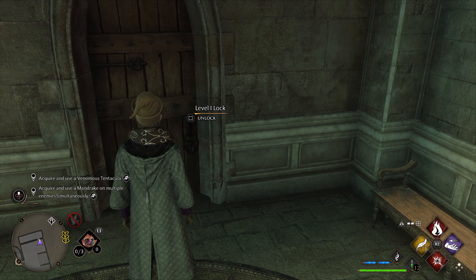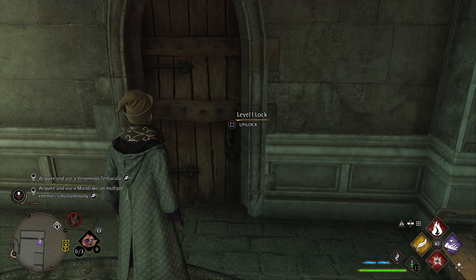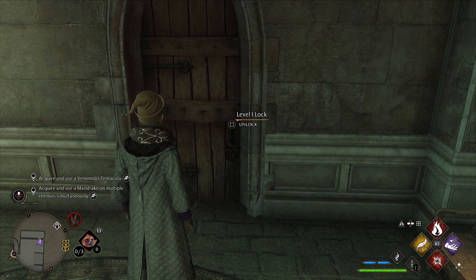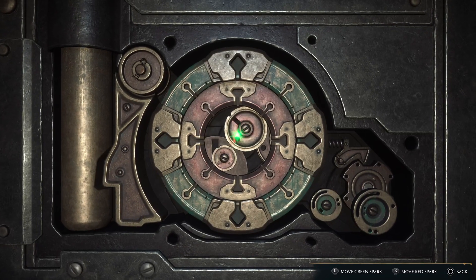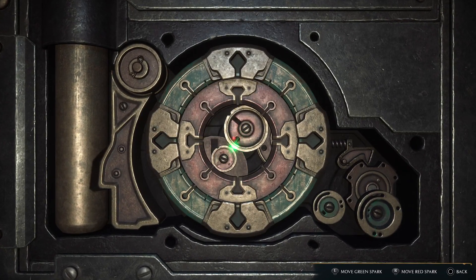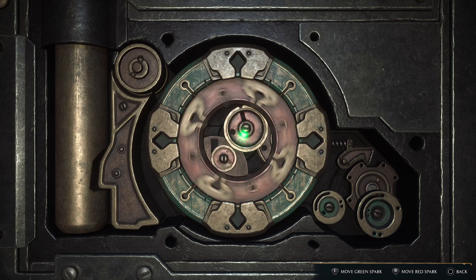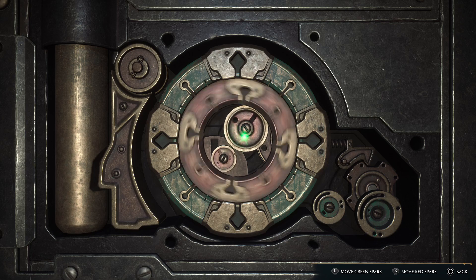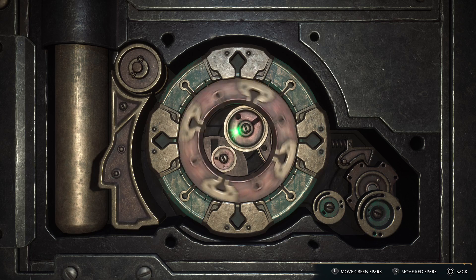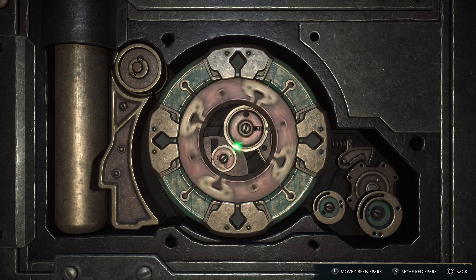Welcome back to Hogwarts. We have a locked door in front of us here, and for anyone who's just unlocked the Alohomora spell, you're probably wondering how does this mechanic work. I've seen lots of lock picking mechanics in games before and this one is quite confusing to start off with. You can see that little gear is moving a bit when I rotate the thumbstick, but what exactly are you meant to do here?